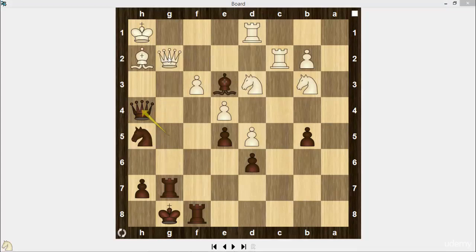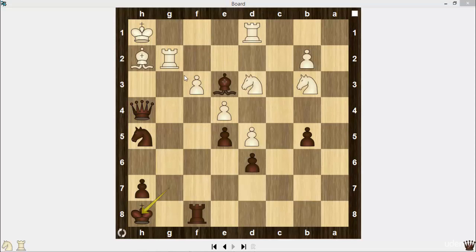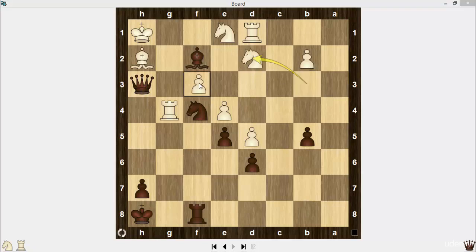That's why white played queen takes on g7 in this position. King takes on g7. Rook g2 check. King h8. Knight e1, knight f4, rook g3, bishop f2, rook g4. Queen h3. Knight d2, protecting on f3. h5 and white resigned in this position.